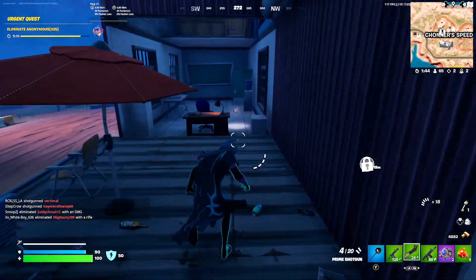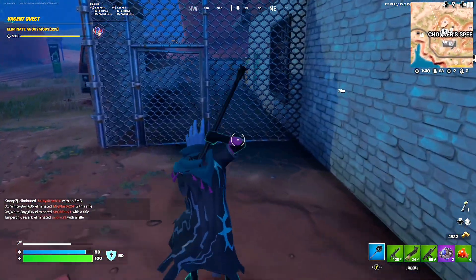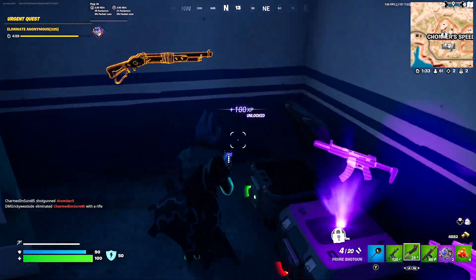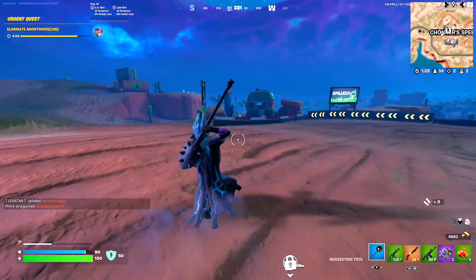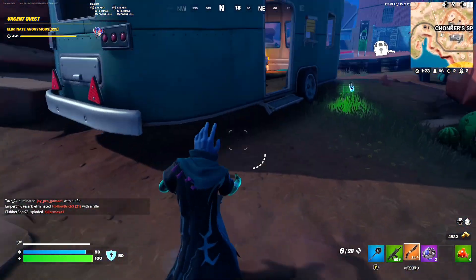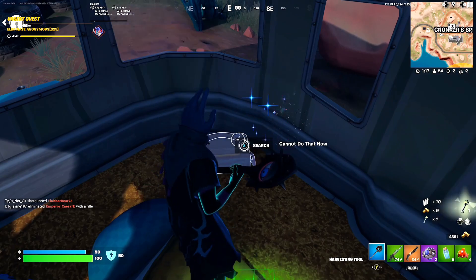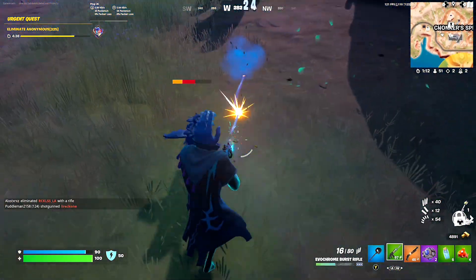Yeah, I definitely want a lever. Okay, we have two key chests here so let's choose wisely. I'll take this over anything really from a key chest. The next thing I want is actually the EverChrome burst rifle — let's go, we got it! I'm actually really feeling this AR. Yeah, let's get that upgrade.